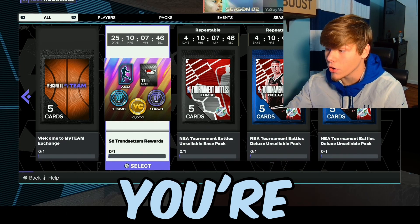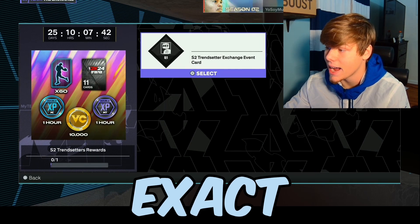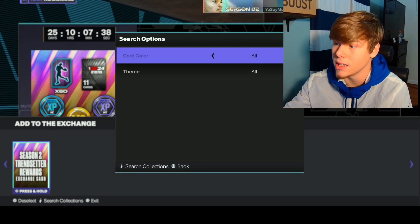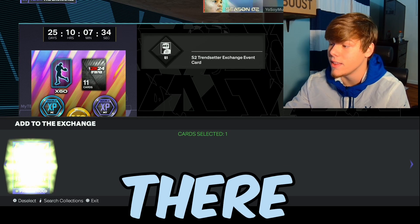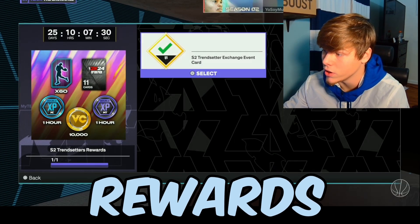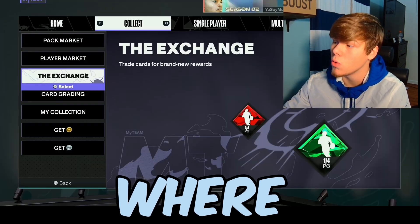Press that and it'll ask you to put in the exact token you just opened from the pack. There it is — the same thing we previously got. Put that token in there, hold X, and it'll give you the Season Two Trendsetter Rewards. Then all you have to do is either close out of the game or exit to the main menu where you see the cut scene, then come back.